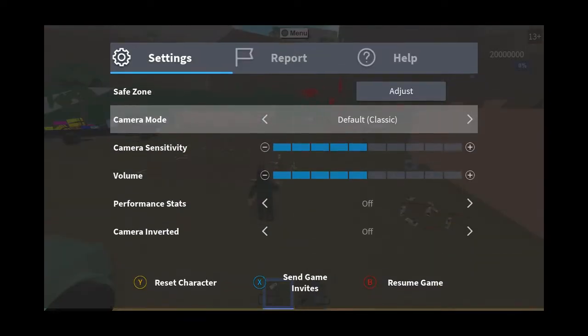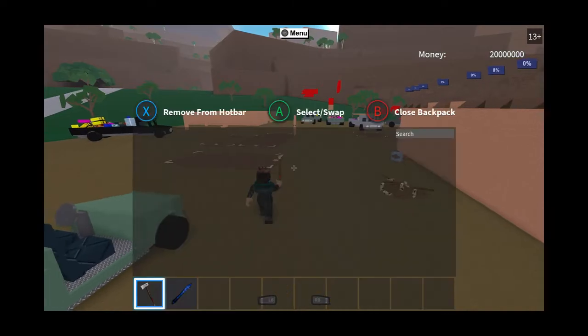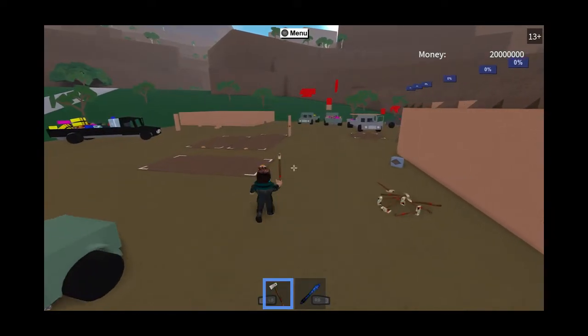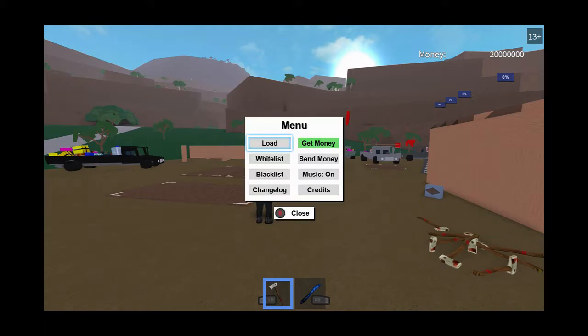I'll bring this menu up guys — so you can reset your character, send game advice, resume, look at your playlist, look at your backpack, and you can also leave the game through it. The interaction menu on Lumber Tycoon 2 is the back button, which is on the left hand side — the really small button next to the left analog stick. That should bring up the menu which includes load, white list, black list, change log, get money, send money, music on or off, credits, and so on.